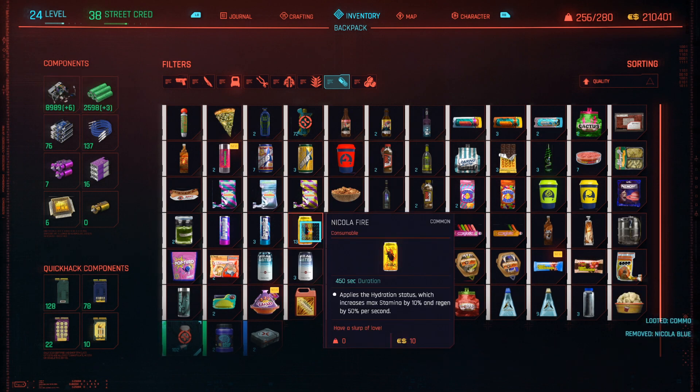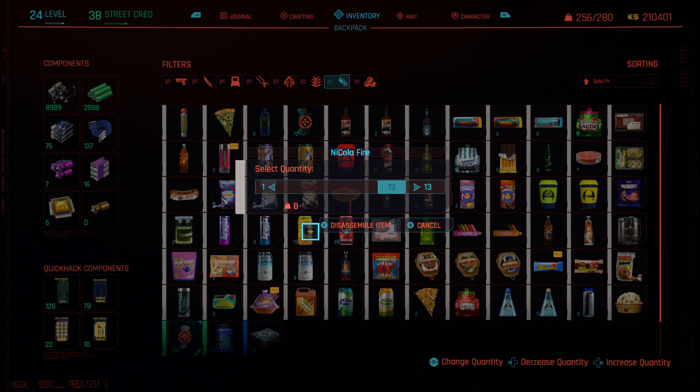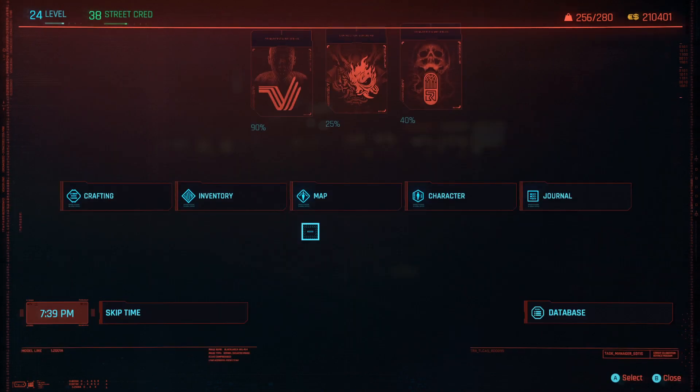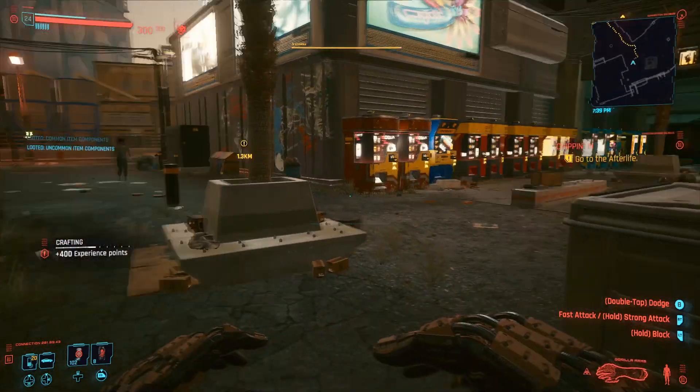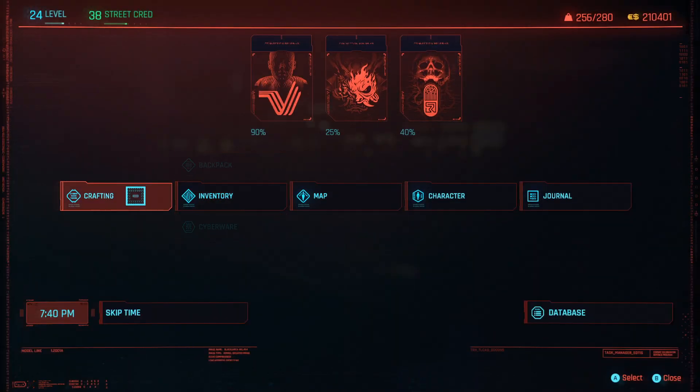You guys will need enough of this material so that you guys can do the next step. Once you guys have gotten enough material — about a thousand or so — next, what you guys are going to want to do is head over to crafting.